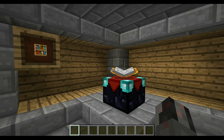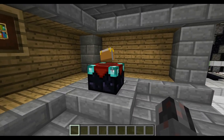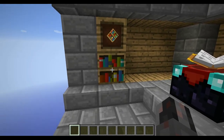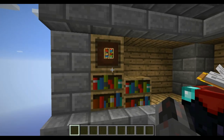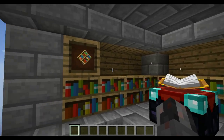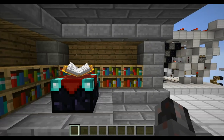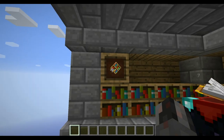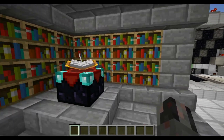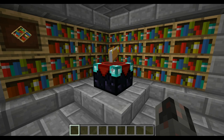What do I mean when I say item frame controlled? Well, as you can see, at the moment I have zero bookshelves around this enchanting station, but if I click on this item frame here I get one bookshelf. If I click it again I get another, and so on and so on, until we added seven — and that's the nice thing about this little build — if I click it again I get an eighth one, and this continues on until I'm at a total of 15 bookshelves, which then means that I can get a maximum enchanting level of 30.